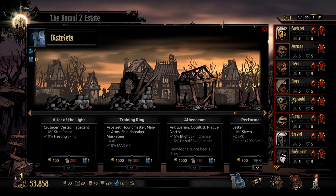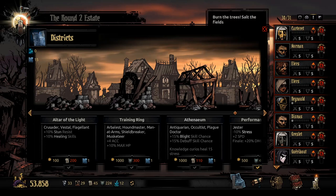The altar of light gives crusaders, vessels, and fledglings 10 stun resist — more important for the vessel than the crusader or fledgling — and plus 10 healing. This is pretty much the altar of light for vessels, though it's not bad on the others since they do heal. The 200 deeds cost is a little rough because you really want weapons upgraded first. Most of these late-game districts you would never really buy early, though some like the cartographer's camp you can pluck during the game.